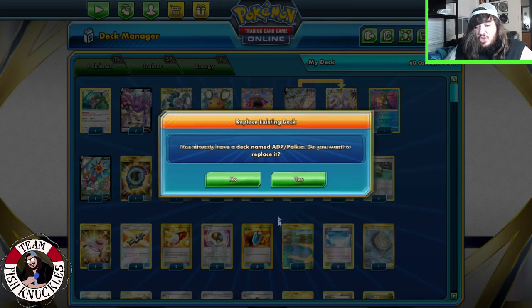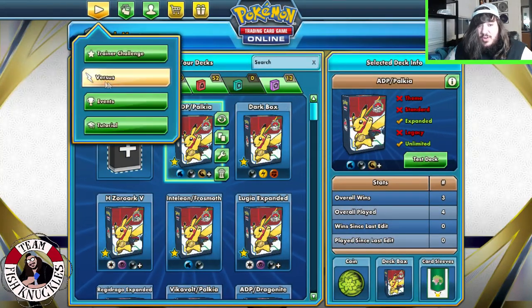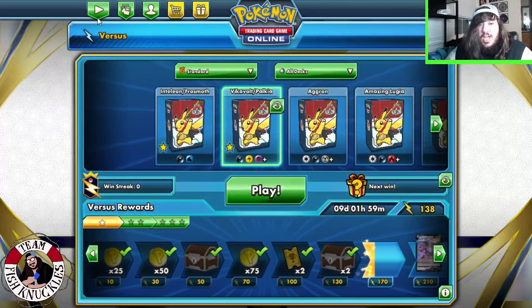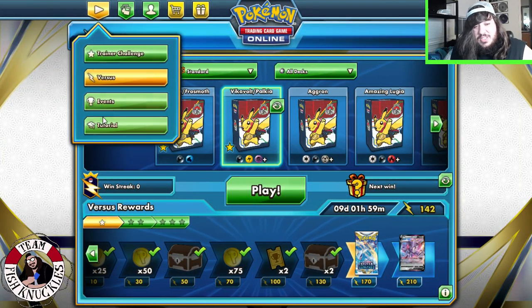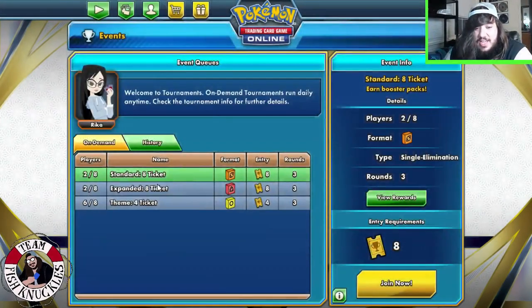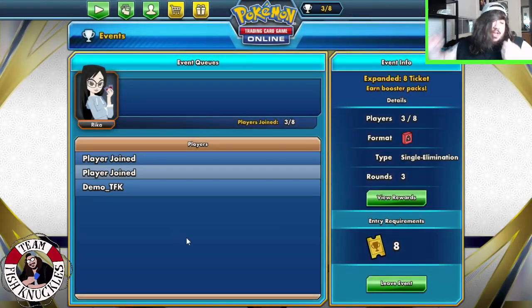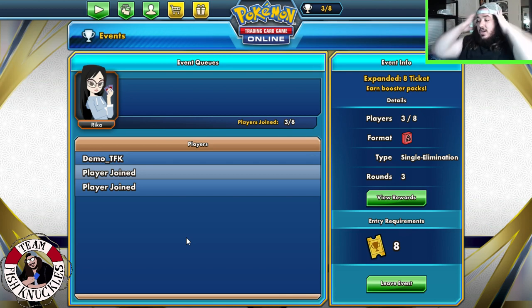As a quick rundown of ADP Palkia — the deck looks like it has answers for everything. It seems familiar, like we may have played this before. One good way to counter the deck is to play Pokemon Ranger, because Ranger negates all effects — which gets rid of the ADP effect when they use your GX attack.